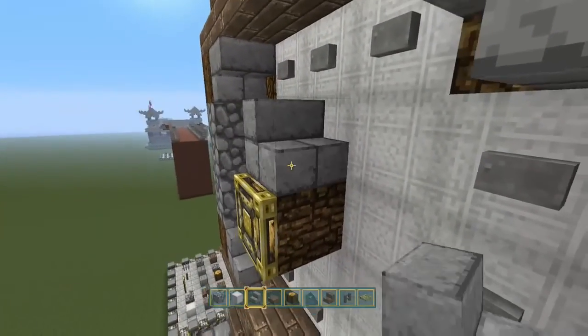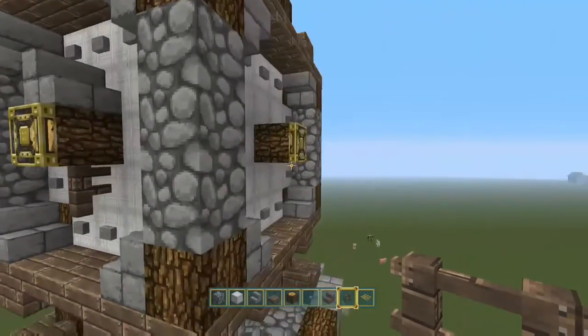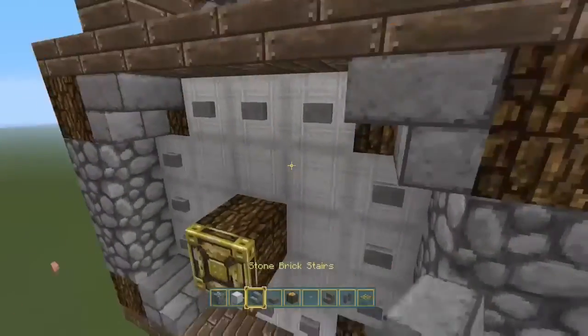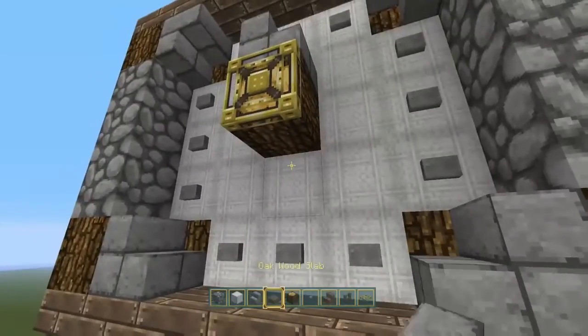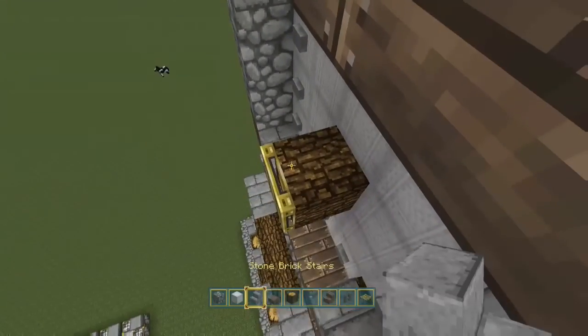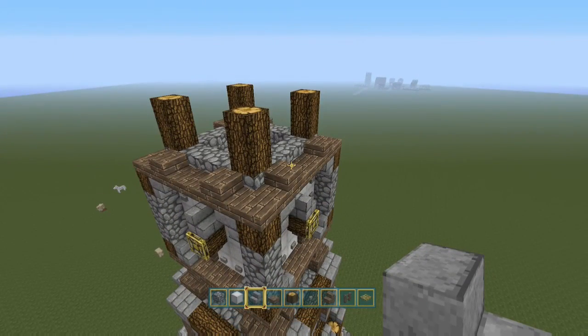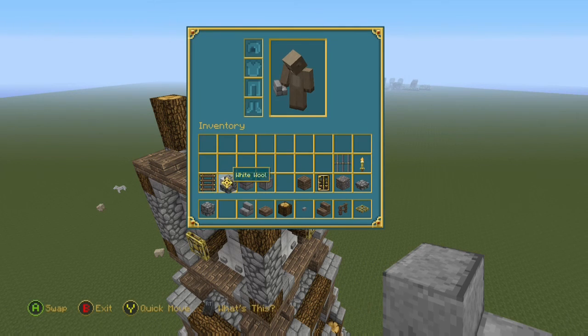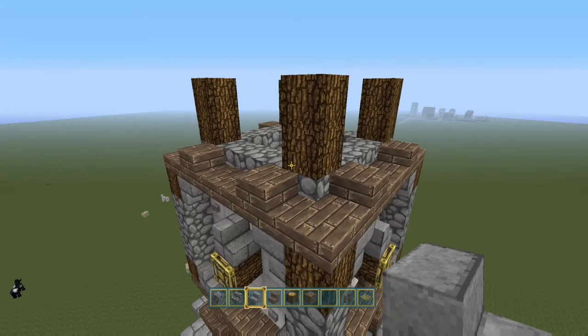First, we'll put stone brick stairs and a fence post in to work as the clock hands. It looks pretty cool, I think. You don't have to use these — you could use fence posts for both if you wish, it's totally your call. But that's your clock face. I know there's some people out there who struggle to do it — I was speaking to someone on Facebook about it and he wasn't sure how he was going to do it. So if by chance you're watching this video, mate, there you go, I've done that for you now.